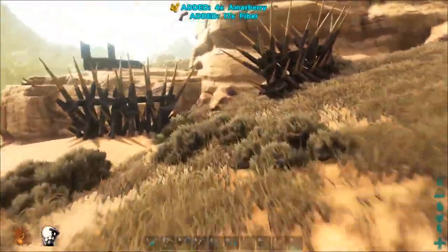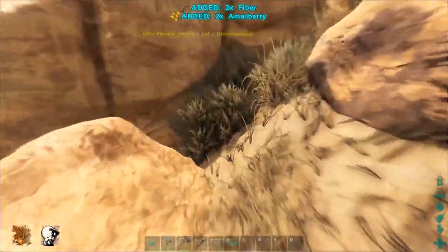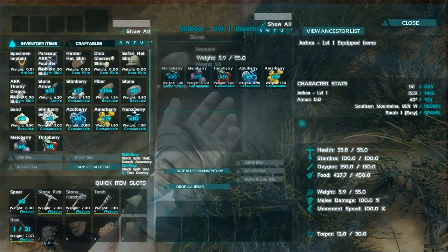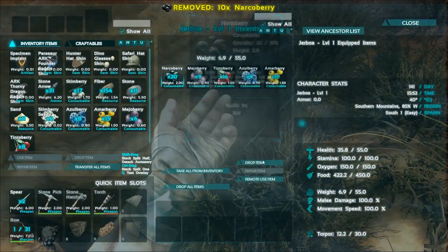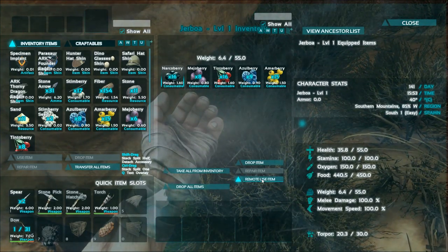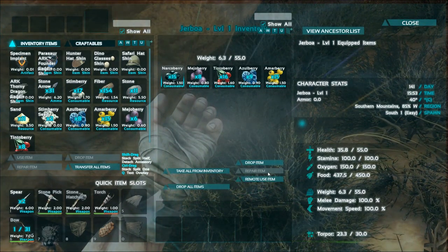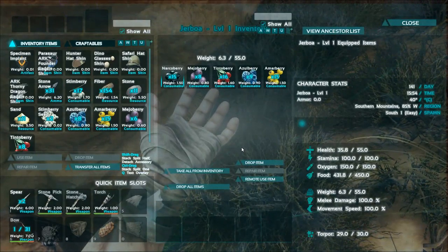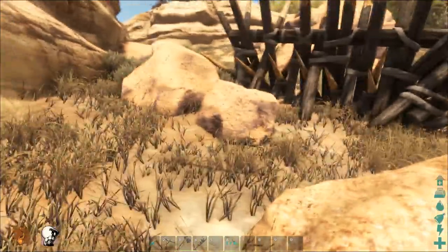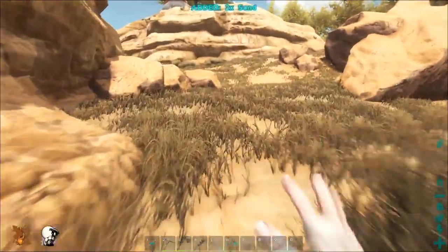Let's go check up on our Jerboa here. This is a classic — you guys have to get one of these right away. They sit on your shoulder and they're freaking cool. And you can put hats on them. Anything you can put a hat on is good in my books. We'll keep his torpor up. I don't even know how to say half this stuff. I'm going to have to look it up, or maybe watch how other people say it and emulate them — unless they're wrong. That would suck.